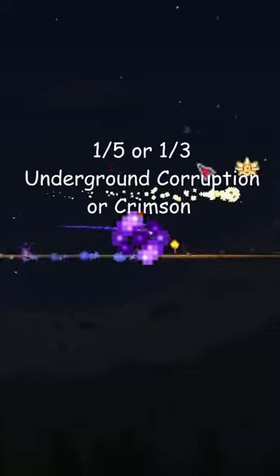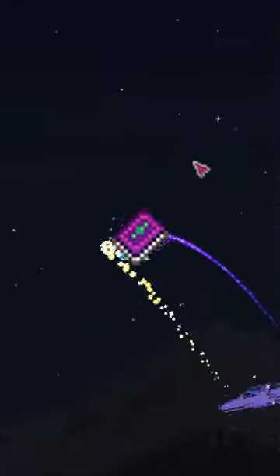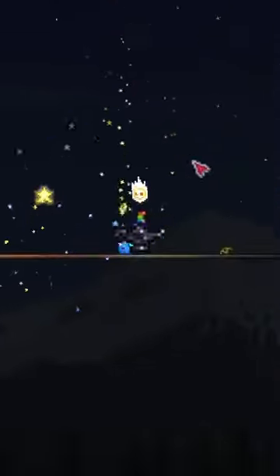The souls of night are dropped with a 1/5th to 1/3rd chance from any enemies in the underground corruption and crimson. The best crafting recipes to notice are the golden shower, curse flames, cool whip, magical harp, onyx blaster, and spirit flame.